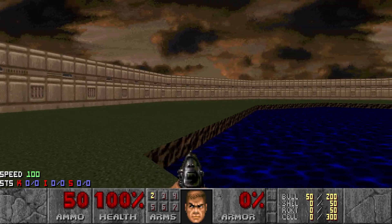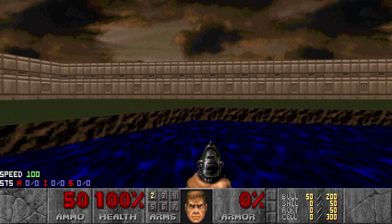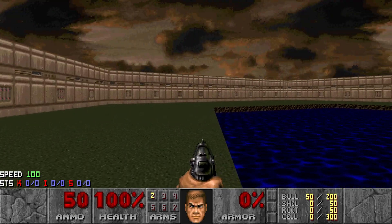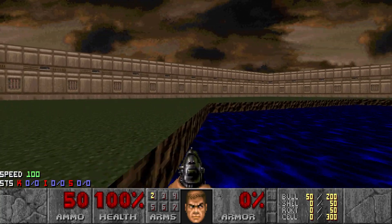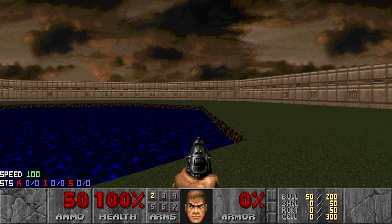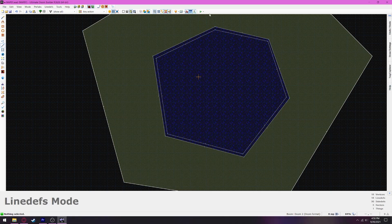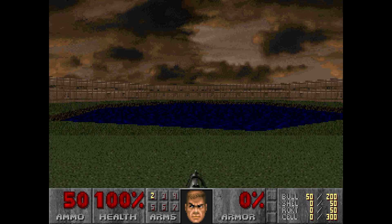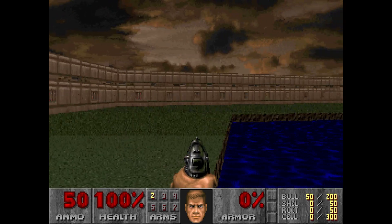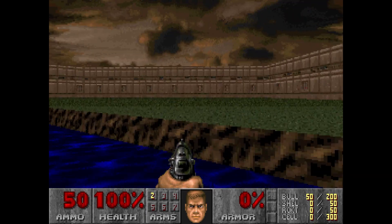I will say this Vanilla way of rendering it is a bit janky, in that sometimes you can't get up some sides. I notice this doesn't happen in Boom — it's very strange. I'm not exactly sure how to fix that except for making it less tall. The advantage of this is it will work in Vanilla Doom. If I go over here and run it in Chocolate Doom, you'll see that it renders correctly and you got some deep water.